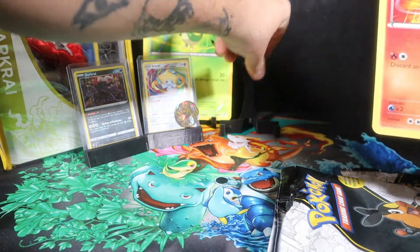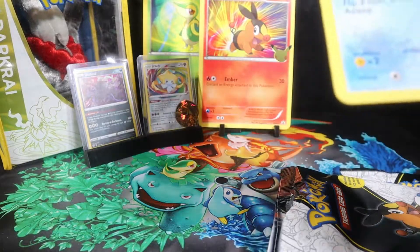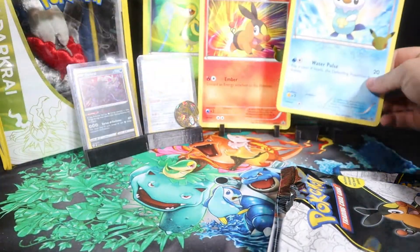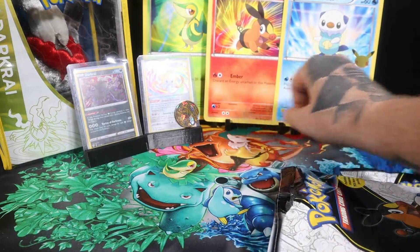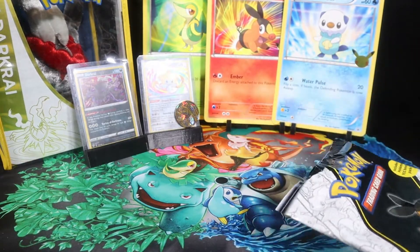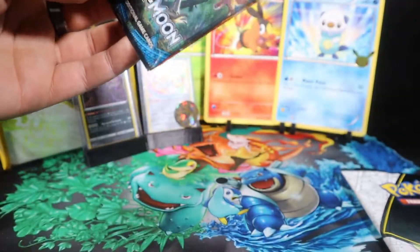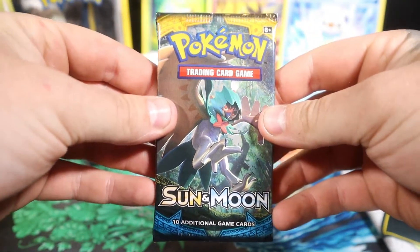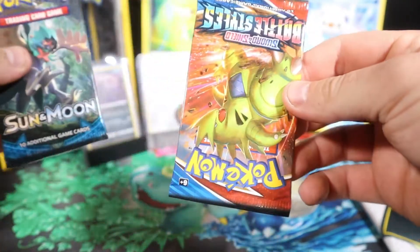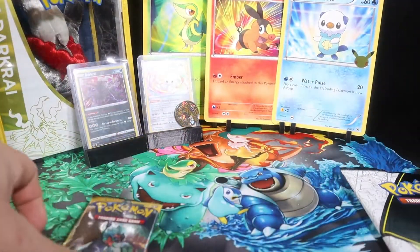Let's go ahead and set these ones in the background — hopefully they bring us a bit of luck throughout this episode. We got two booster packs. So far I've been getting Sun and Moon base pack in every pack, and what do we have this time? We got another Battle Styles — that is pack one. Pack number two as well.